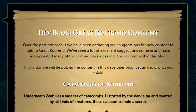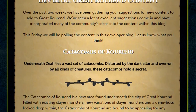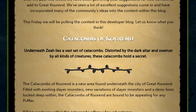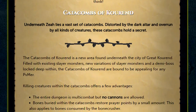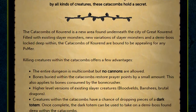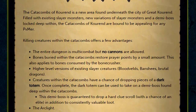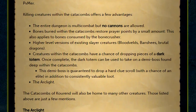Because this blog is so packed with content, I'm going to take you through it quickly. First, we have the Catacombs of Corend. Found deep beneath the city, the entire dungeon will be multi-combat with no cannons allowed. Bones buried within the catacombs restore prayer points by a small amount. There will be higher level versions of existing slayer creatures like Bloodvelds or Banshees, and creatures within the catacombs have a chance of dropping pieces of Dark Totem, which can be used to take on a new demiboss.